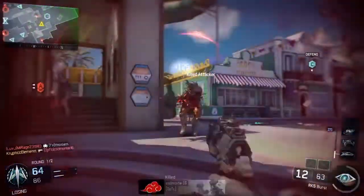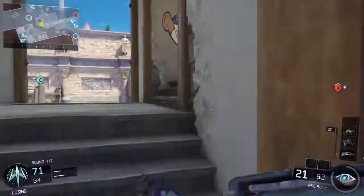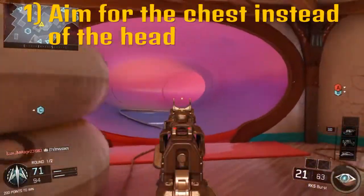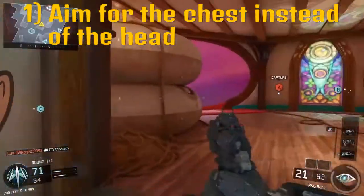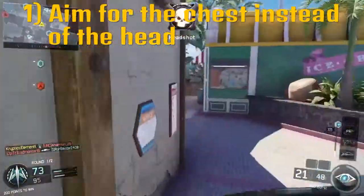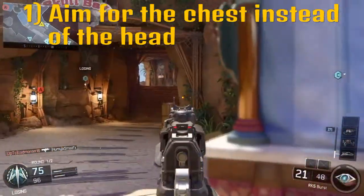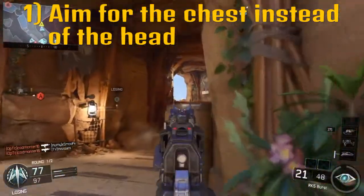Now on to some tips and strategies for getting extra headshots with the RK5. First off, aiming for the chest is definitely going to work better than aiming for the head, because the recoil pattern goes straight up. So definitely aim for the opponent's chest, because you'll pretty much get a guaranteed headshot if you're at the chest and it goes up to the head properly.